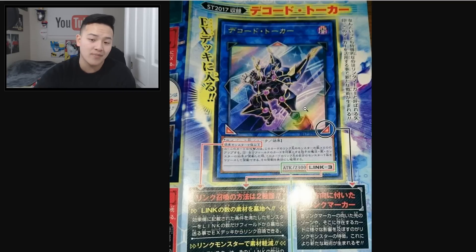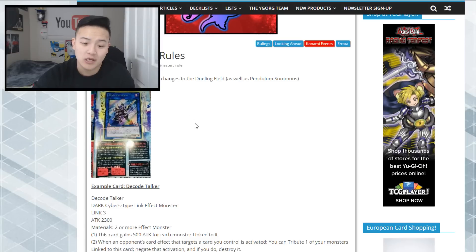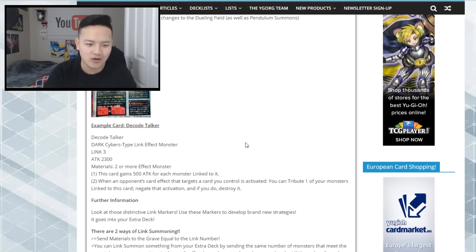The card artwork looks amazing and there are going to be a lot of changes in Yu-Gi-Oh when this new archetype or game mechanic comes out. Decode Talker is a Dark, Cyber-type Link Effect Monster, Link 3, with 2300 attack. Materials require two or more effect monsters. This card gains 500 attack for each monster linked to it, and when an opponent's card effect targets a card you control, you can tribute one of your monsters linked to this card to negate and destroy it.